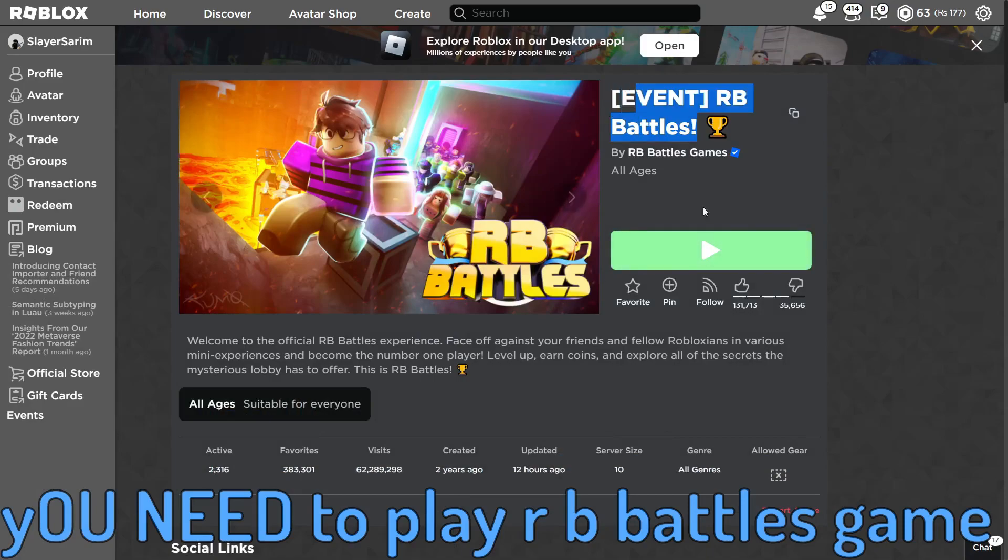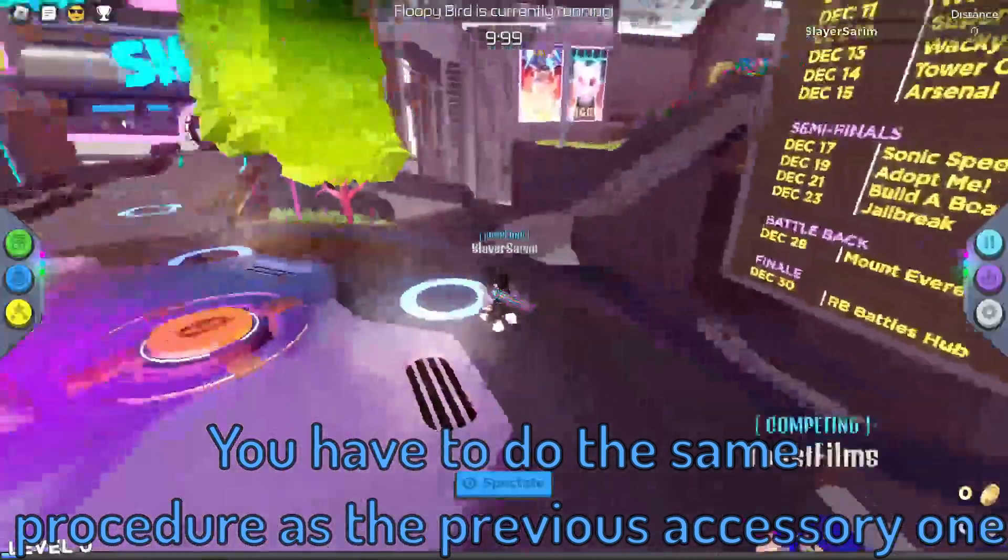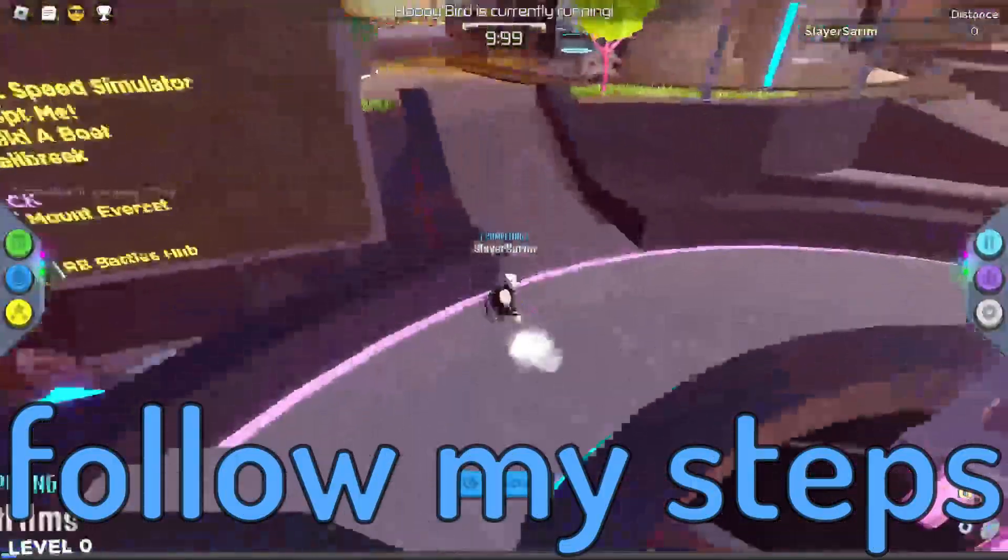You need to play the RB Battles game. When you are in the game, it will tell you that you have the green bits. You have to do the same procedure as the previous accessory — follow my steps.